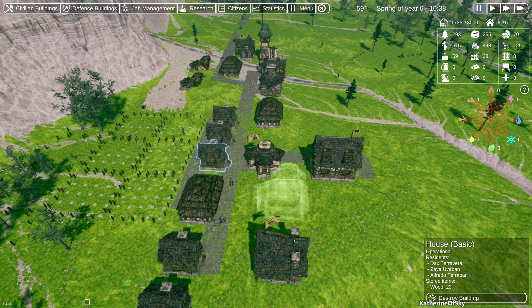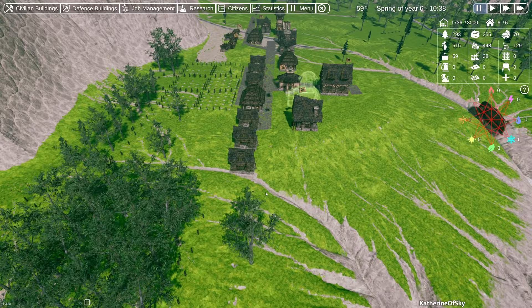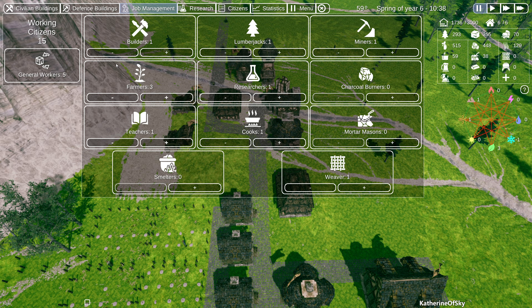First thing we want to do is make sure that we have enough housing. I think we don't right now — everybody has a home but we're at six of six. So I want to make some more houses. I also want to look at our jobs again and see what we have here.